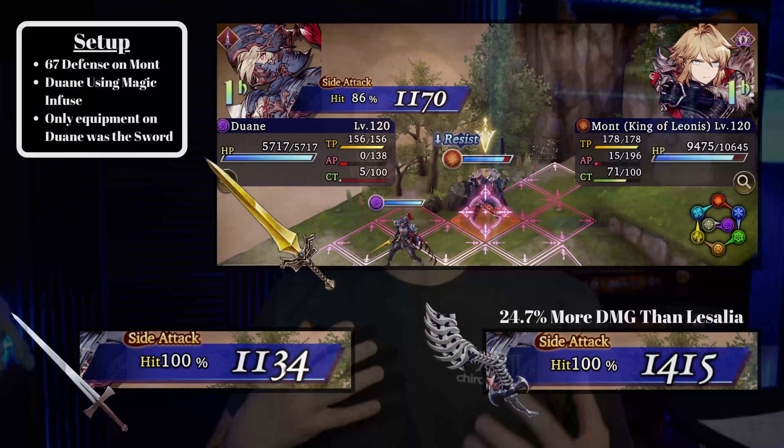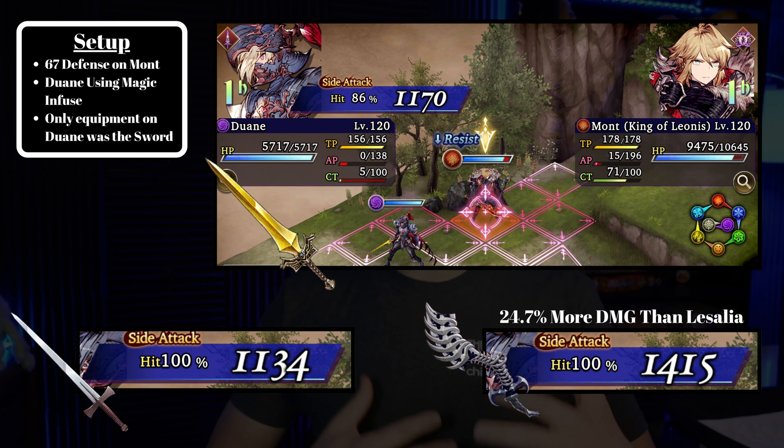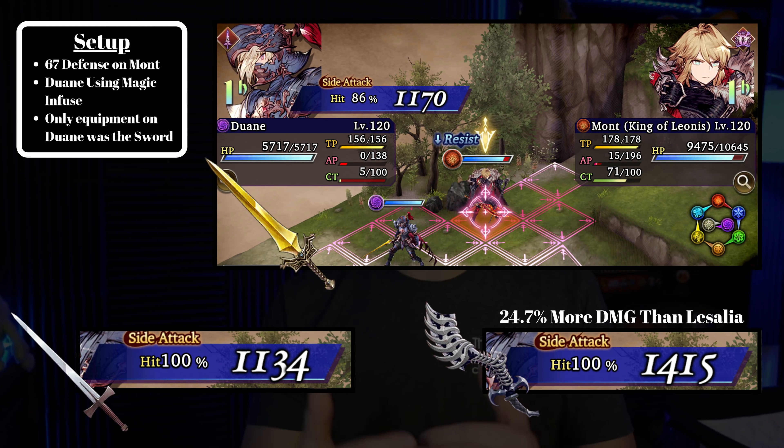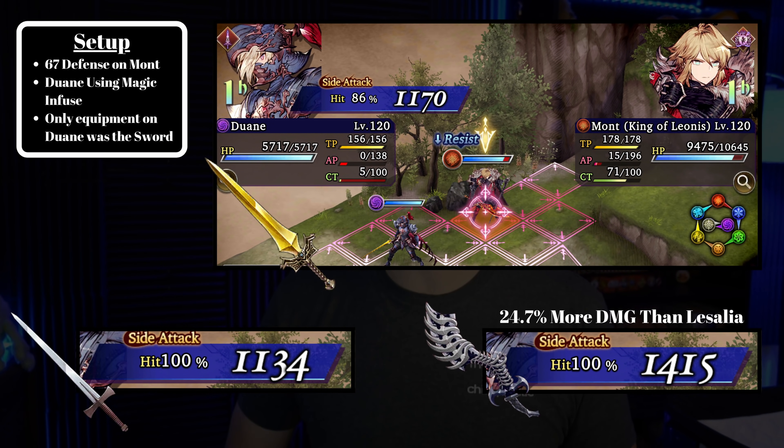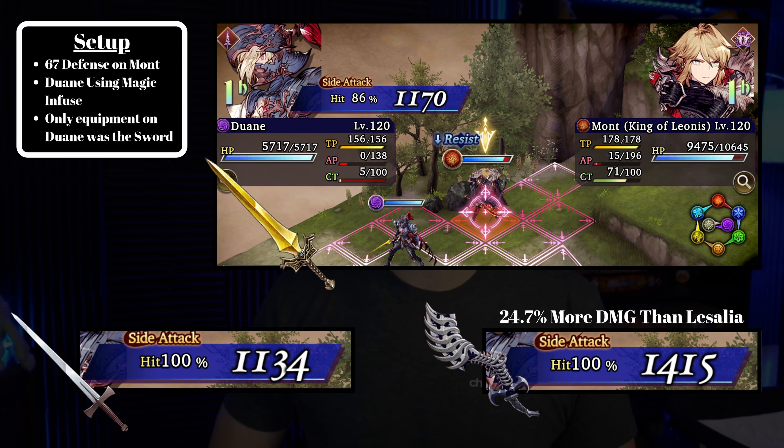So I wanted to do a setup first where I took King Mott as a tank and gave him a very generic King Mott build — Phoenix Esper, Brigandine Armor, and gear and espers you would typically see on a King Mott. With that build, he ended up at 67 defense, which is a pretty significant amount. King Mott is a guy you'll run into a lot in that 50 to 75 defense range. So with that setup on screen, I tested three swords.